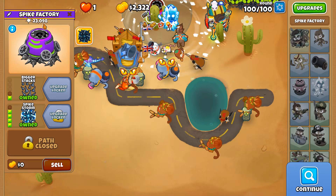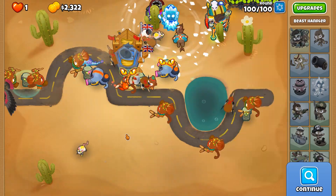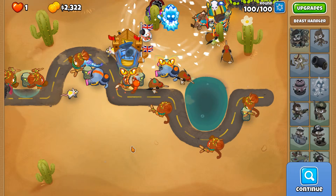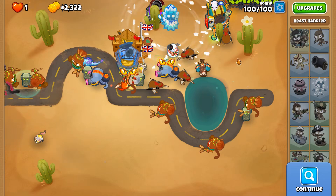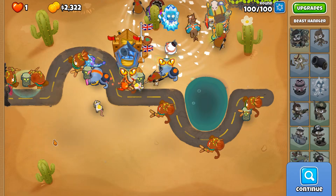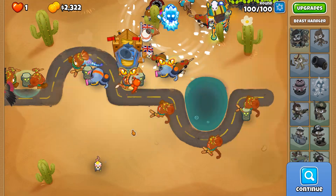Although the one thing that could have come about is the Spike Storm taking away too many pops — that is definitely a thing. As you saw, the Giant Condor was attacking the BAD but wasn't attacking the ZOMGs at any given point, which makes no sense. Maybe it just doesn't like targets that are of the same primary shade of color.